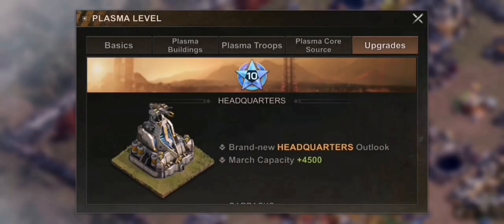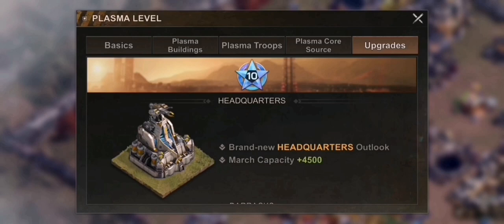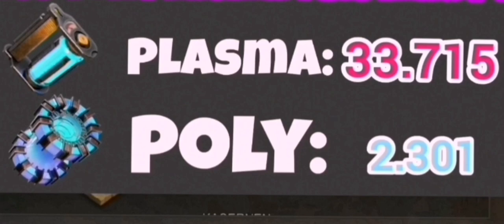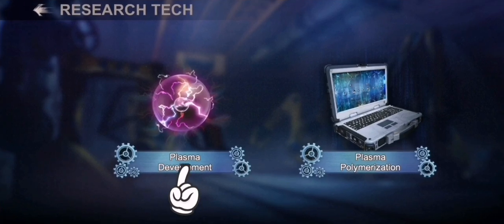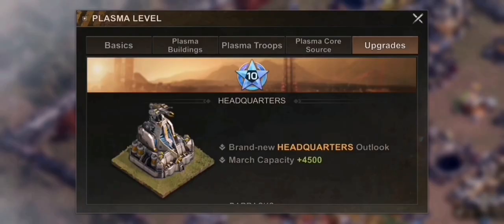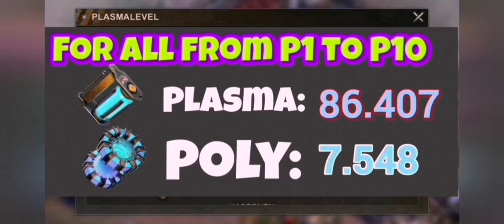Today we talk about plasma and polyplasma and the purification strategies. First, the numbers going from HQ30 up to max P10: buildings will need 33,715 plasma and 2,301 purified plasma. For T11 research you need 34,356 plasma. For polymerization research including full P10 you need 18,336 plasma and 5,247 purified plasma. In total we are talking about 86,407 plasma and 7,548 polyplasma.